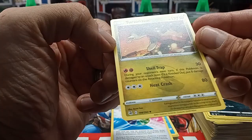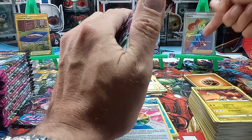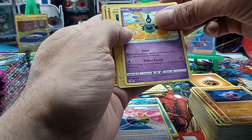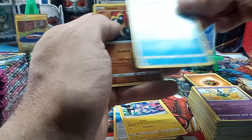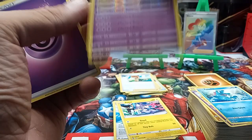We got a Tornadus. Nothing hitting on that one either — about two bucks. So the rainbow is still the best pull we've had out of the box. We got a regular Growlithe, a Stufful, Sigilyph, Fusion Strike, Togepi, a reverse holo of Fraxure. Oh — we got a Deoxys! Deoxys Fusion Single and Rapid Strike all in one — maybe that'll be a hit, let's see.